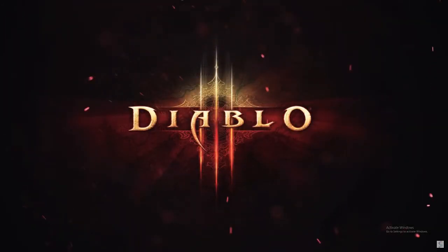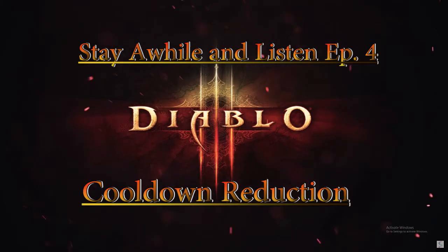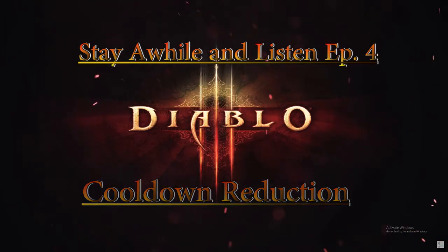Welcome to Stay a While and Listen. Today we're going to be discussing cooldown reduction, how it's calculated in the game via its diminishing returns. Cooldown reduction is a staple for a lot of top tier meta builds. In fact, for the four man meta, four of the five builds — whether you run impale demon hunter or CoE Hydro wizard as the RG killer — must run certain CDR breakpoints in order to function optimally. So without further ado, let's get into it.